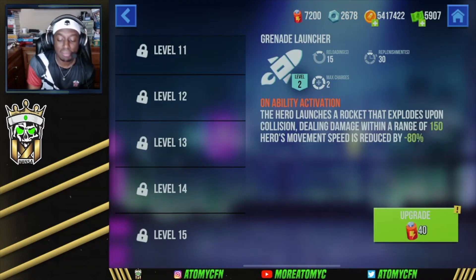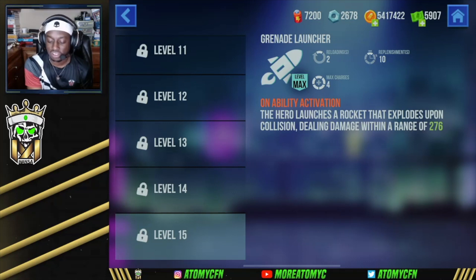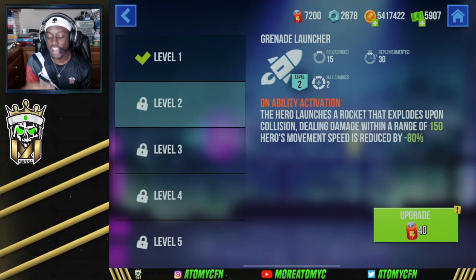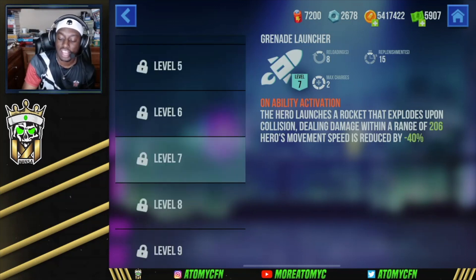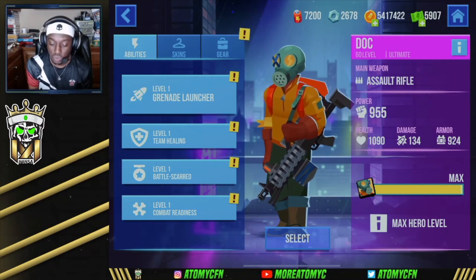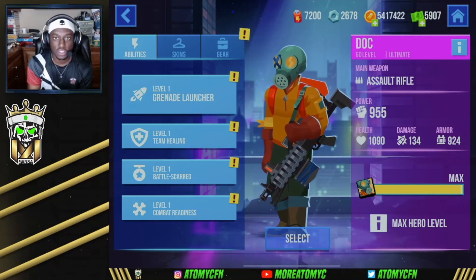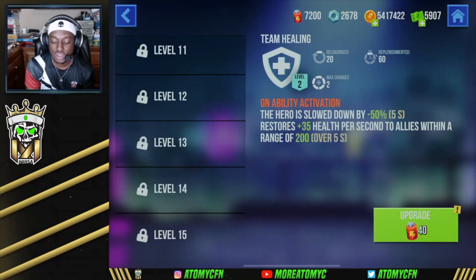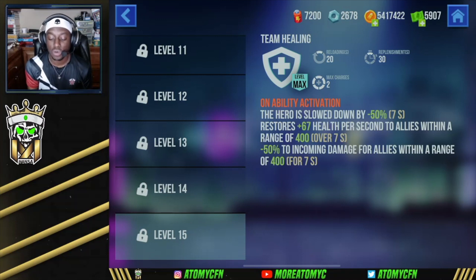Moving on to his abilities — his grenade launcher. I have everything at level 1, but at level 15, on ability activation the hero launches a rocket that explodes upon collision, dealing damage within a range of 276. Upgrading the grenade launcher increases the range and reduces how much you slow down when you use it. It's a fairly straightforward ability, but you can do a lot of splash damage if two players are next to each other — really strong overall.